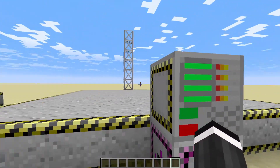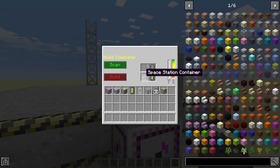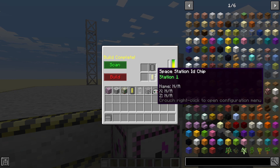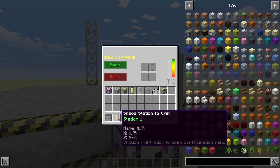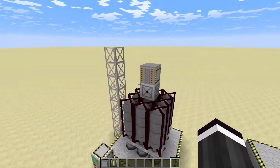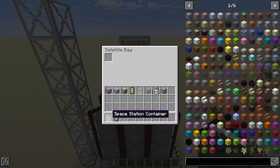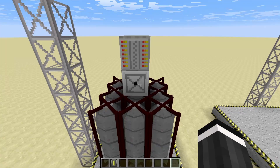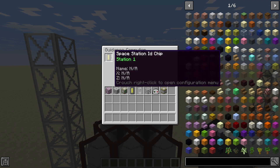As you can see, the whole structure disappeared in the background and we got a space station container and a space station ID chip labeled Station One. Now go to your rocket, put the space station container in the satellite bay, and put the ID chip in the guidance computer.